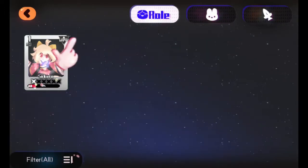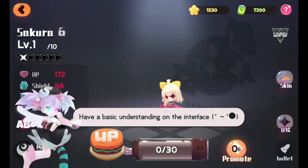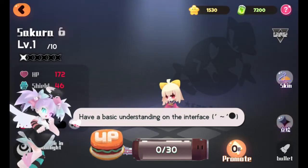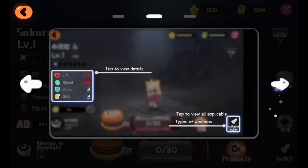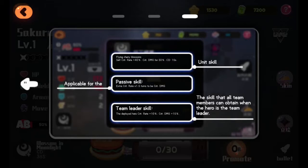'Tap to choose heroes' - I guess I only have the one. 'Have a basic understanding of the interface.' Have a simple understanding of the English language. Stats are on the left and tap to view types of weapons. Oh, a star system - I'm guessing that the more stars a character has the more powerful they are. Blood type - do we care about their blood type?